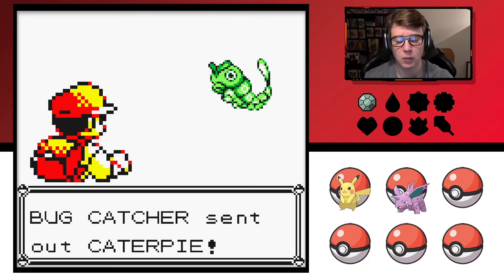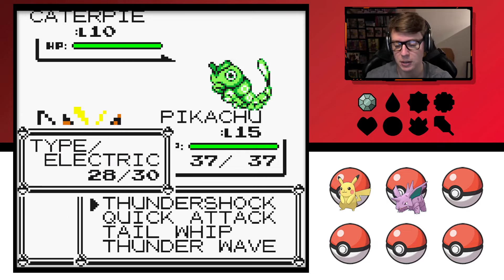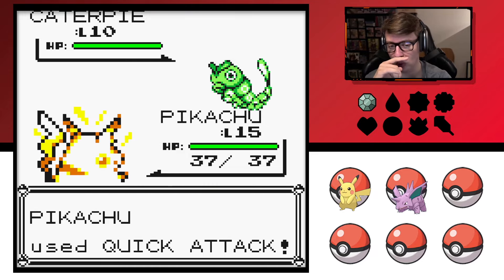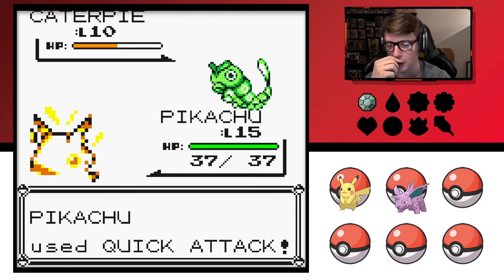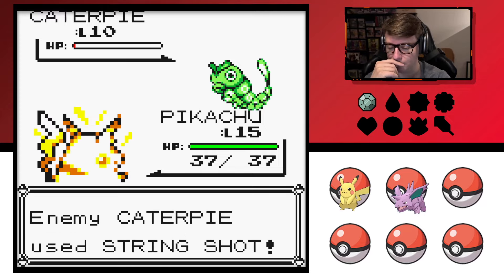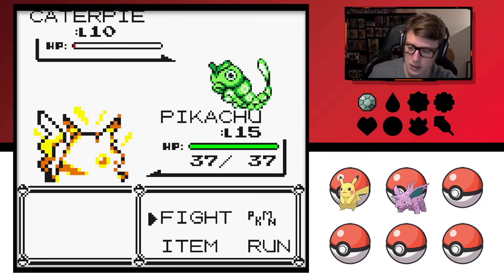Some of the Pokemon designs in Red and Blue I think were pretty hideous, but a lot of them were fixed. I was actually looking at an infographic earlier today before I recorded this, looking at all the sprites of all the Pokemon — which I kind of regret doing because I thought it'd be fun to re-experience them with you for the first time. But I couldn't help myself, and there are some really, really great sprites.